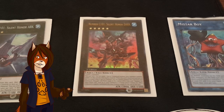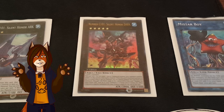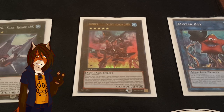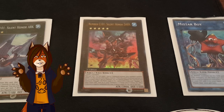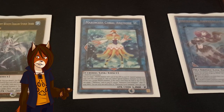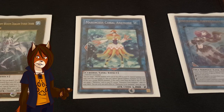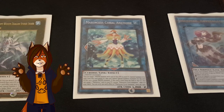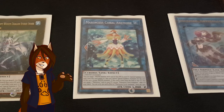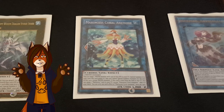One Number C101, Silent Honor Dark. Once per turn, I can target an opponent's monster and attach it to him as Xyz material, and if he is destroyed and sent to the graveyard while he has Xyz material and while Number 101 is in the graveyard, I can resummon him and gain life points equal to his original attack, but he cannot attack for the rest of the turn. One Marincis Coral Anemone — I know this is a bit of an expensive addition in this deck, but I assure you I got it through coincidental means. I can target a water monster with 1500 or less attack in the graveyard and special summon it to my zone this card points to, but I cannot special summon monsters for the rest of the turn except waters.